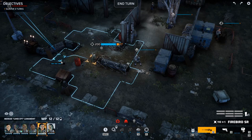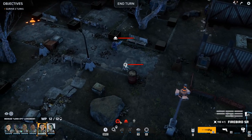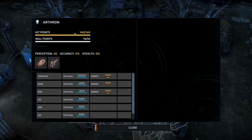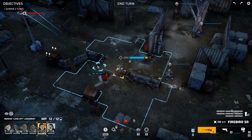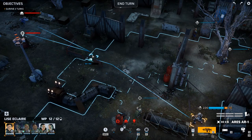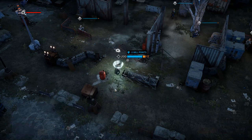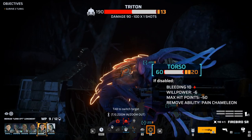Welcome back to Phoenix Point. At the end of the last episode we got ambushed, so we're dealing with that now and we can see three enemies right off the bat. This one has a machine gun and an organic launcher arm but not that many hit points. Another has pain chameleon. Let's dash up here, then quick aim and fire at this guy to take out his pain chameleon ability.